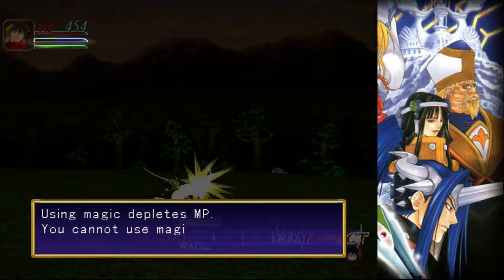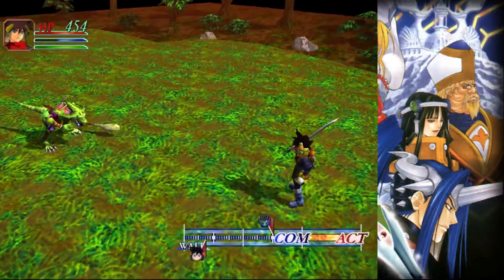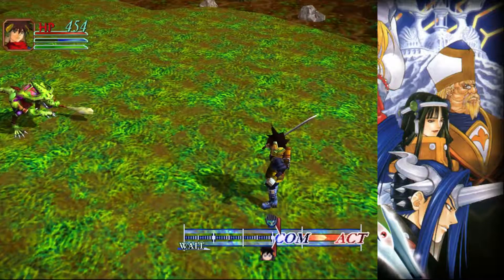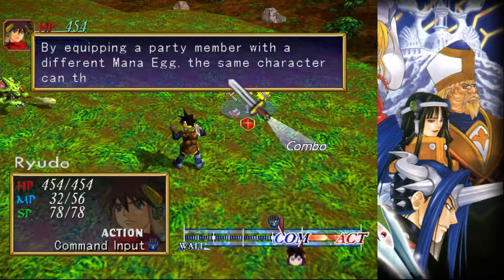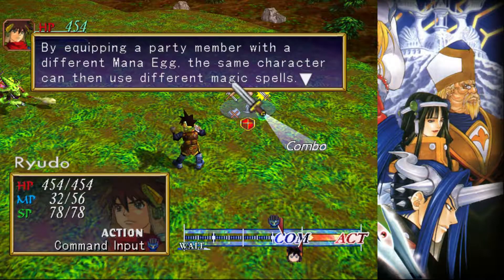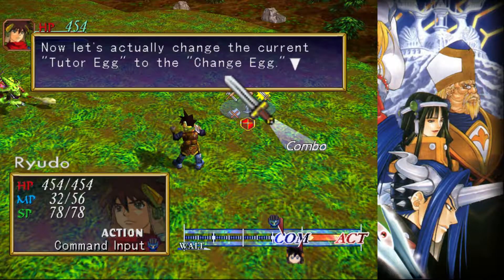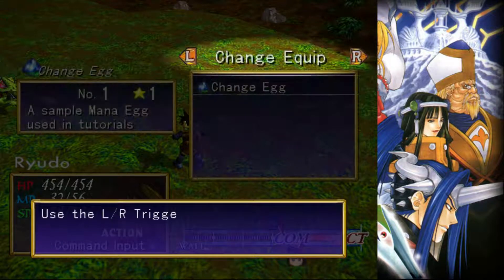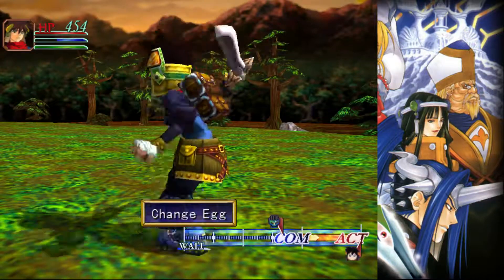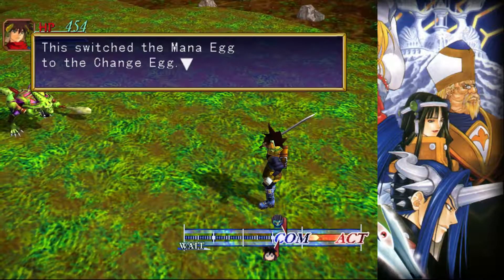Using magic depletes MP. You cannot use magic without enough MP. MP can be restored by staying at an inn. The magic spells that can be used are different depending on the mana egg. By equipping a character with a different mana egg, the same character can then use a different magic spell. Mana eggs can be switched not only in the field, but in battle also. Now let's actually change the current mana egg to the change egg. Change equip and change egg. This switched the mana egg to the change egg.